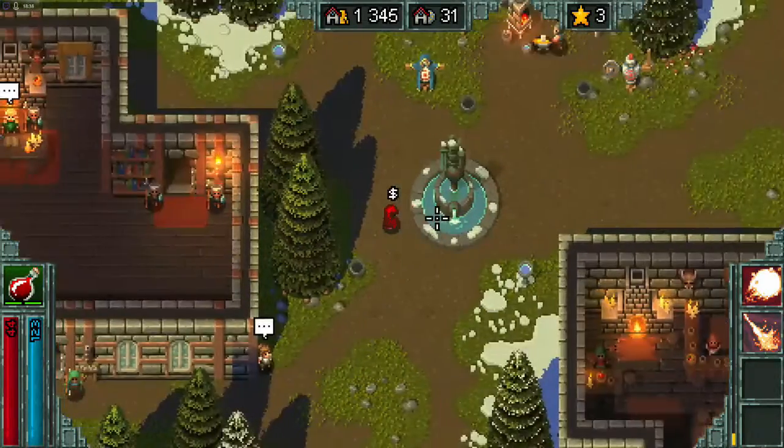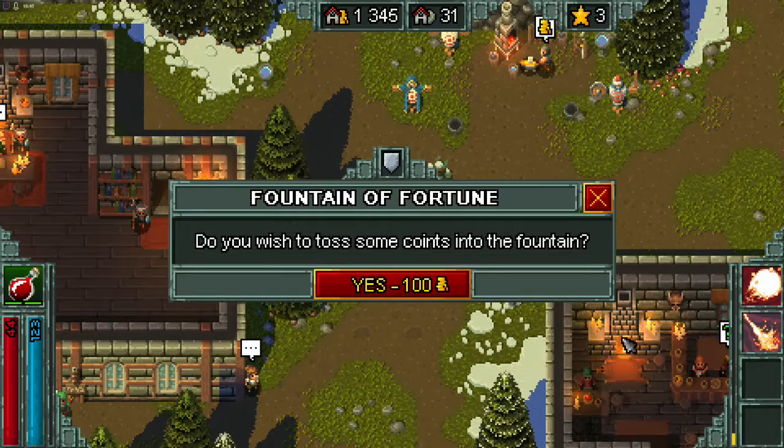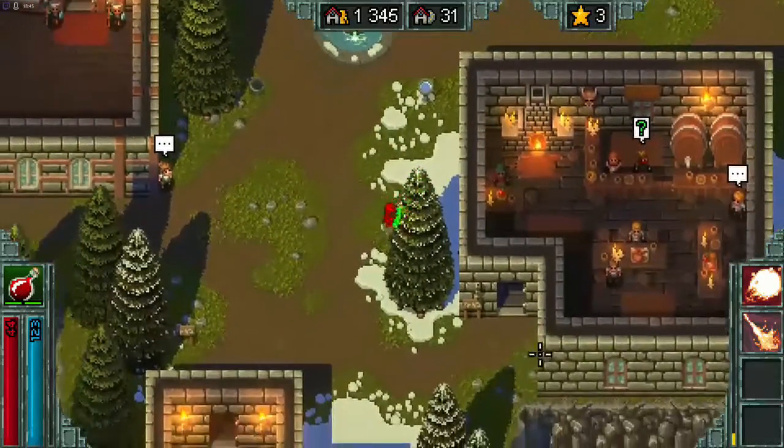Those upgrades, I believe, are per character. There's also a fountain where you can toss in 100 gold and either get good luck or bad luck. I've never actually used that.